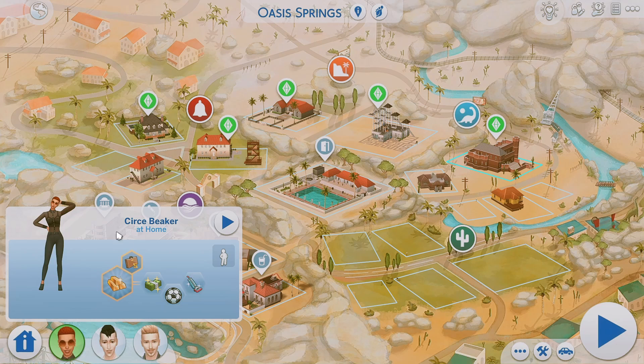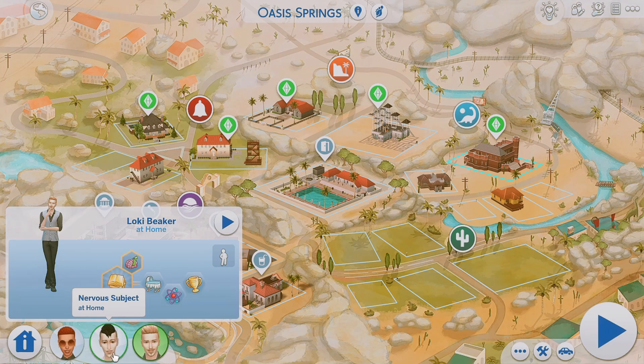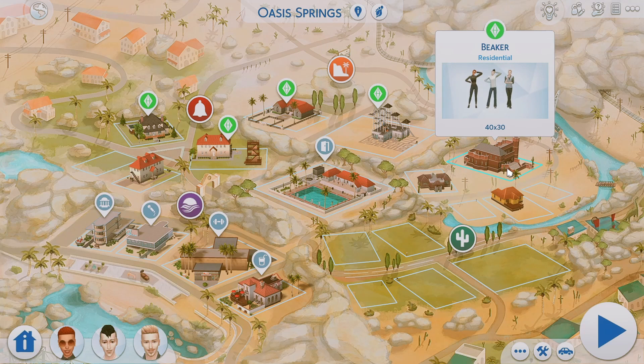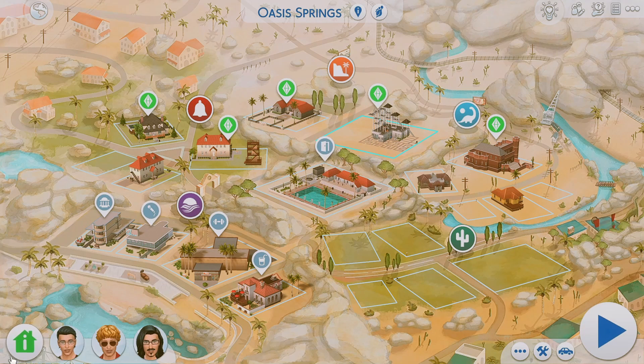This is Circe Beaker — they're basically scientists who use Nervous Subject to run tests and experiments on him. This is Loki, and Loki and Circe are married. They live in this ginormous house in Oasis Springs, aka Strangetown. And if we pan over to the Curious family, we have these three brothers — I know they're all related at least.